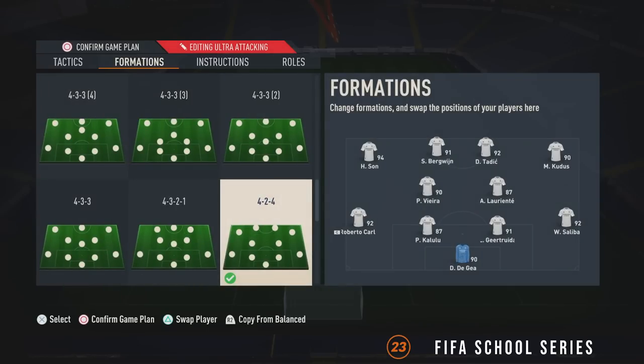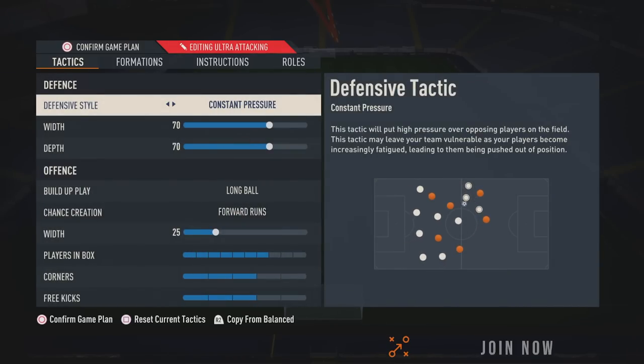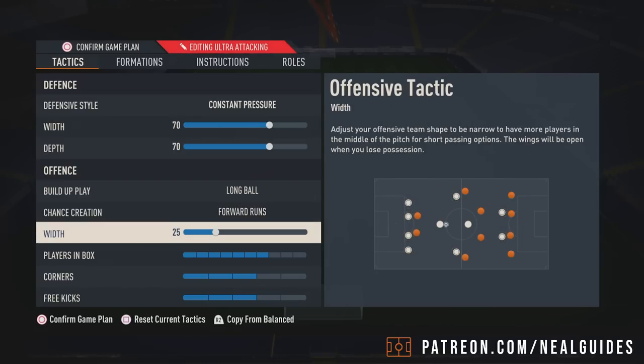We've gone to the 4-2-4. The 4-4-2 is still very, very good. You can still use that, but I think what's happening is a lot of people are mainly using the other three formations and using this as the comeback formation. People don't like pausing the game and changing to a comeback formation. So we brought the 4-2-4 back.